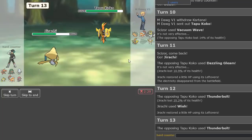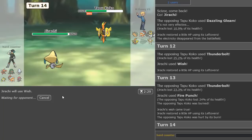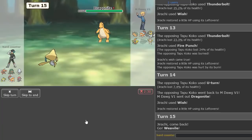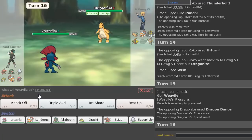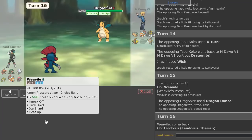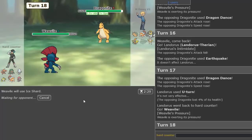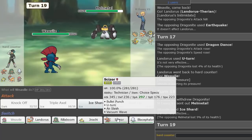Or just Fire Punch predicting Kartana to come in. We burned this thing, which is pretty good — consistent chip going on. I think he switched out because he was at minus one. So we're just going to Wish up here, into Weavile I think. He's just a classic Dragon Dance set. He'll Roost, which means he's probably not ExtremeSpeed.